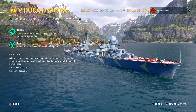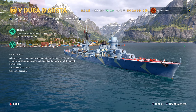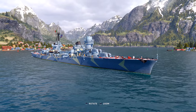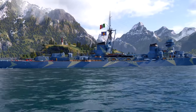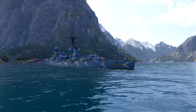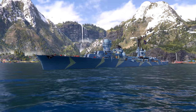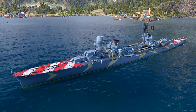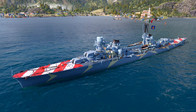The Duca d'Aosta was a good ship for her time — among her competitive advantages were high speed and generally well-balanced parameters. She entered service in 1935 and there were two of them in the series, so it's actually a ship that was built. You've gotta love that candy striping on the deck — that's pretty unique to the Italians. The Italians had issues with their bombers bombing their own ships — friendly fire — so they painted the decks this candy stripe to let friendlies know not to bomb them. The problem is it also lets the enemies know exactly who they need to bomb.